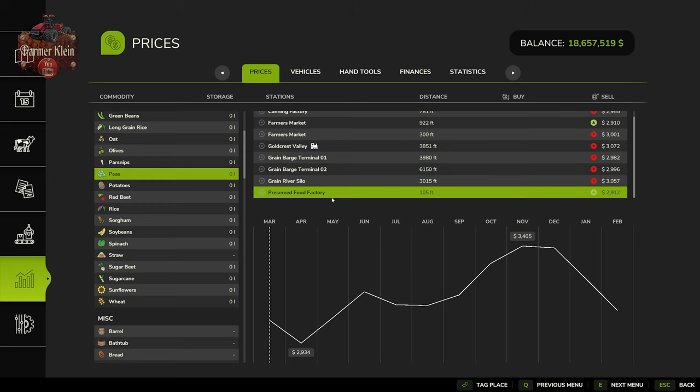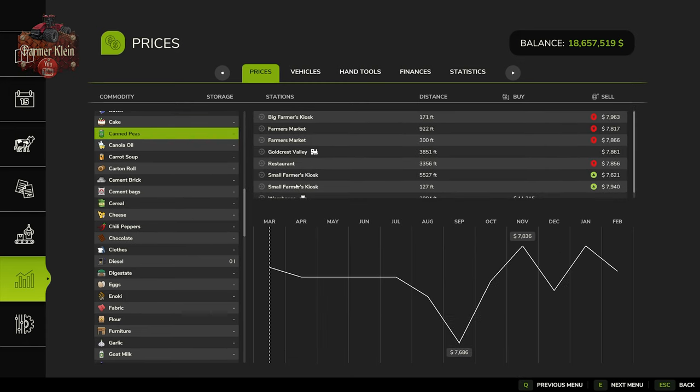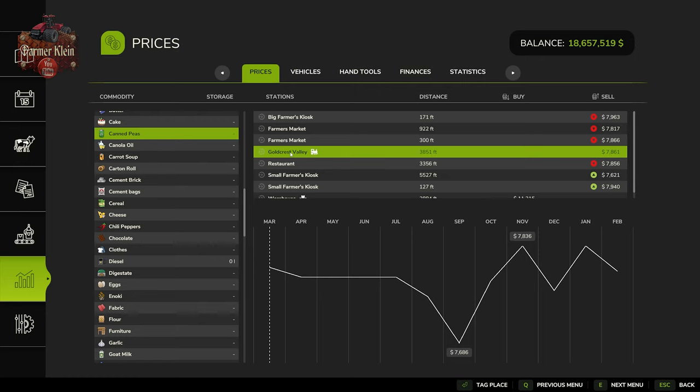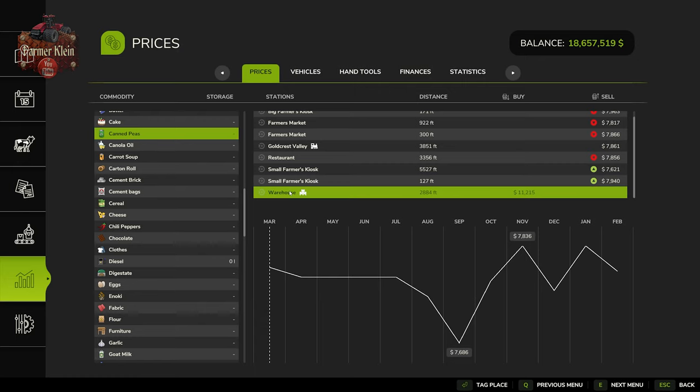I have also placed a preserved food factory here for this video. As for what you can do with your peas — you can can them at the preserved food factory, and then sell them at the farmer's market, Goldcrest Valley's train sell point, the restaurant, or the small farmer's kiosk outside your starting farm. Just never buy canned peas from the warehouse. You're going to be able to sell your canned peas at an average price of $7,761 per 1,000 liters, calculated by averaging $7,836 and $7,686.